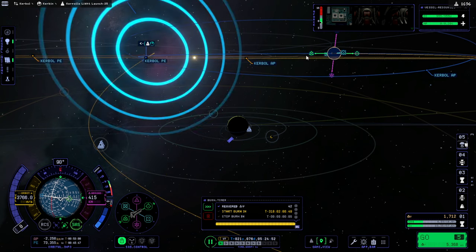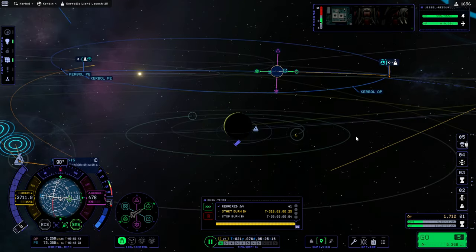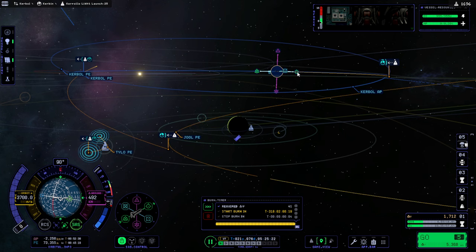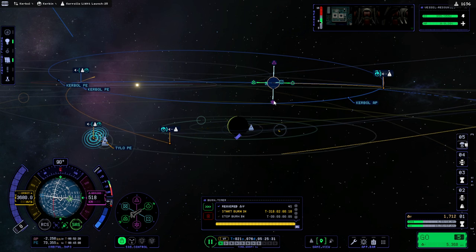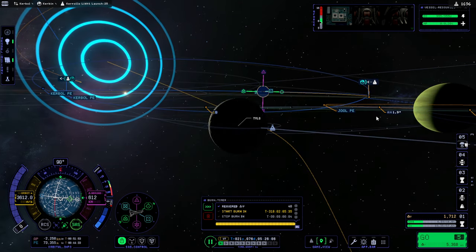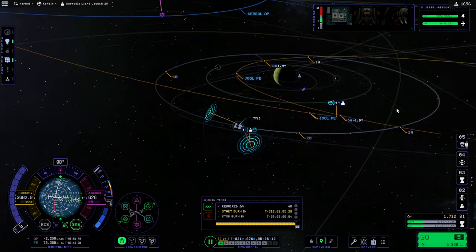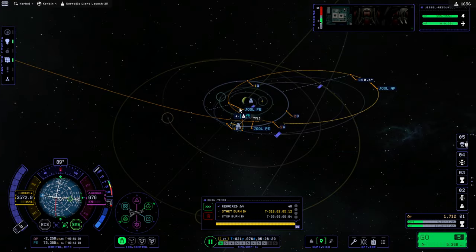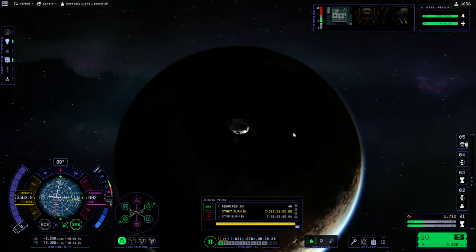I wonder if Tylo could capture us. Oh wait, there's a Tylo pass there. It used to be that Tylo was much better at capturing us into orbit around Juul. Critically, we want our resulting orbit to still be flat - 1.9 degrees it says right there. And that's captured. The periapsis and the descending node are in the same place, capturing us 40, and it's far more beneficial than our previous attempt.